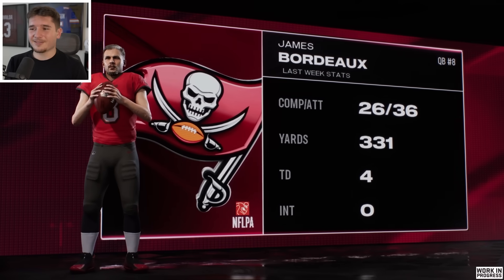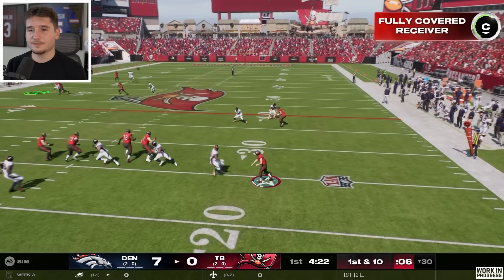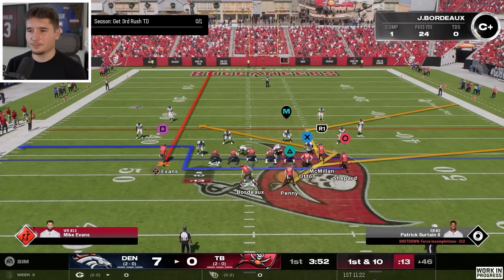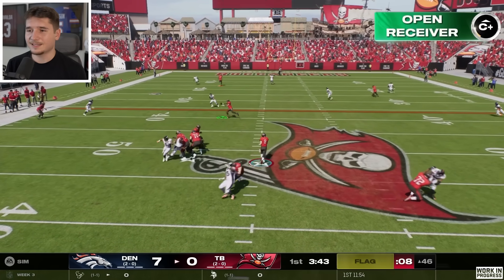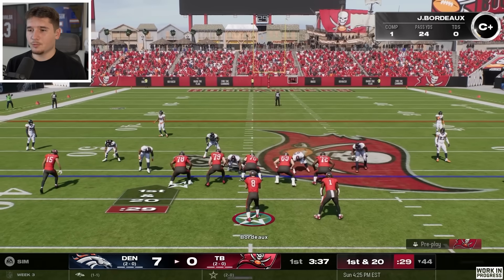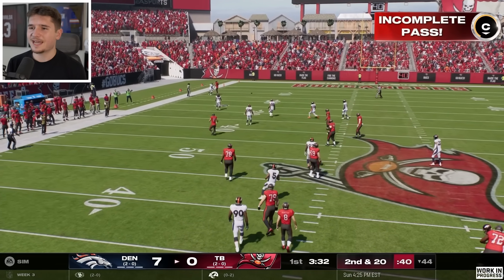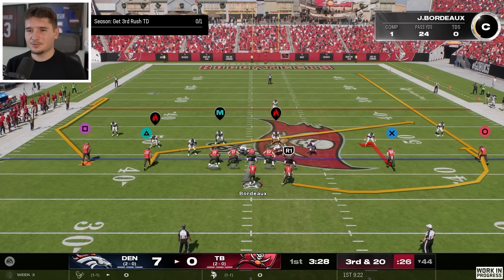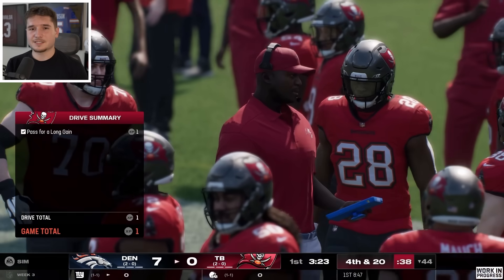The Broncos scored on their first drive and we have multiple receivers open, but I think I threw it a little bit too late. I know Mike Evans has his ability activated — I'm pretty sure that is double me. I'm going to put him on a streak — he should catch any ball we put up in a one-on-one situation. There was a flag on the play, holding, so that makes it first and 20. I'm just going to throw this one up straight to Mike Evans. What's the point of having double me if he's not going to make that catch? Now it's third and 20 and I'm going to use the custom route stem to make this comeback route super deep. If he's going to have X factor, he should be able to run that, but it didn't work and we've been stopped on our first drive.